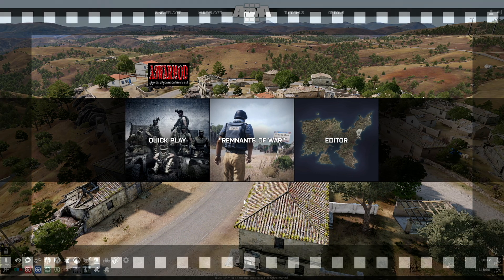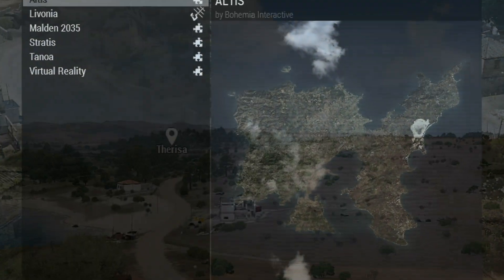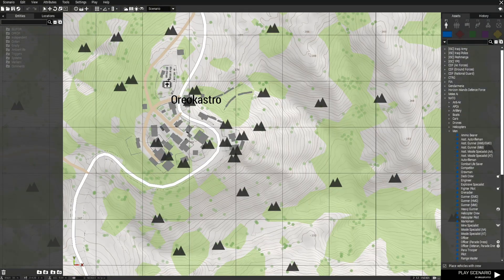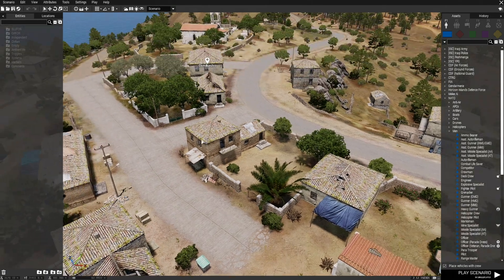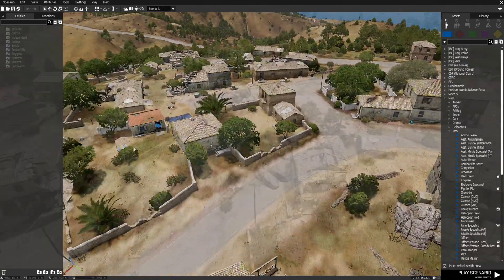We are on the main menu of ARMA 3. Let's go to the editor and we're going to go to Altus. Then we're going to go to the map and navigate to Oreo Castro. This is going to be the town we use to set up our demonstration mission.